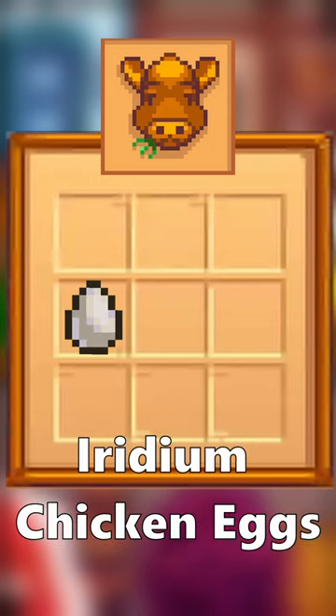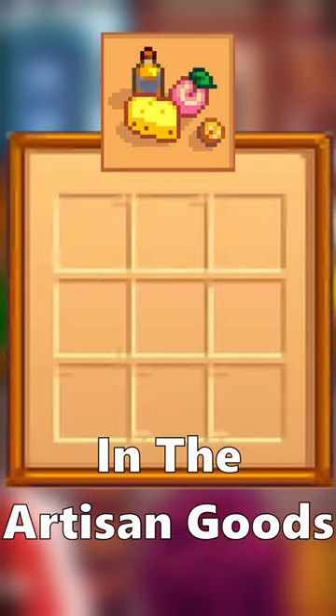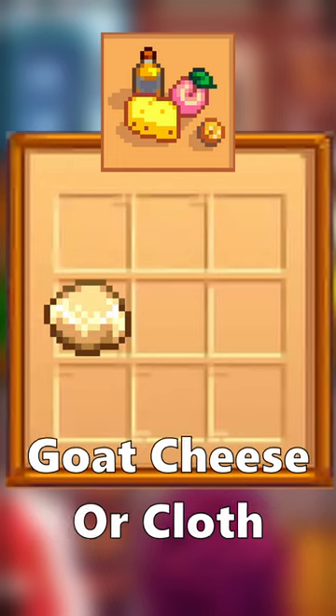For the Animal Product Category, Iridium Chicken Eggs or Gold Large Milk will score the highest. In the Artisan Goods Category, put any quality Goat Cheese or Cloth.